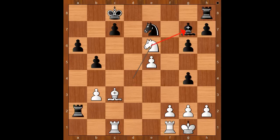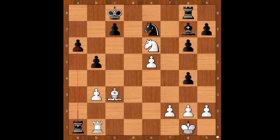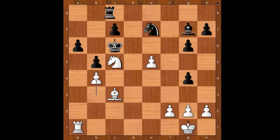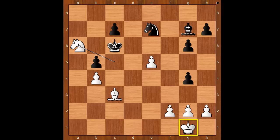Knight to e6, attacking the bishop, rook to g8. Rook to a1, rook takes rook, rook takes rook, king to b7. Knight to c5, check. King to c6, b4, rook to a8, rook takes on a6, rook takes on a6, knight takes rook on a6. Material is now equal, but black pieces are better placed. Even black's king is better placed than white's king, and the pawn on the e-file may fall soon.